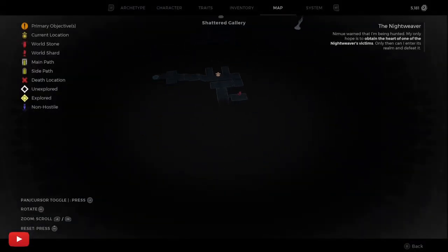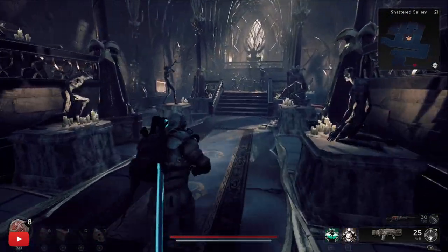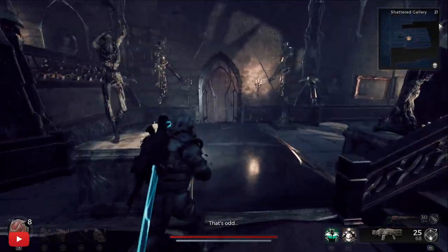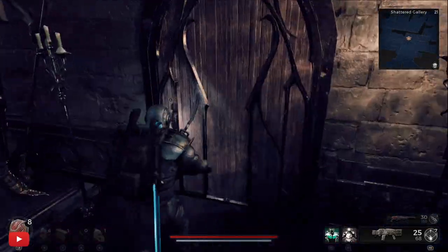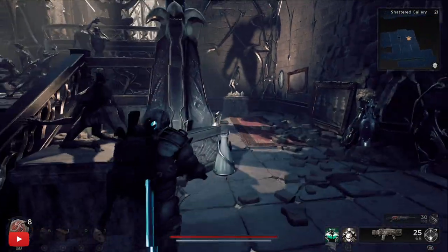Make your way all the way to the end of the Shattered Gallery and go to the checkpoint. Once you're at the checkpoint, come back on yourself because you'll have a room like this. If you haven't got a room like this, you'll need to reroll, because there are two versions of the Shattered Gallery.